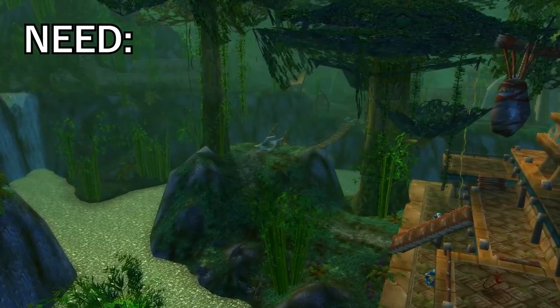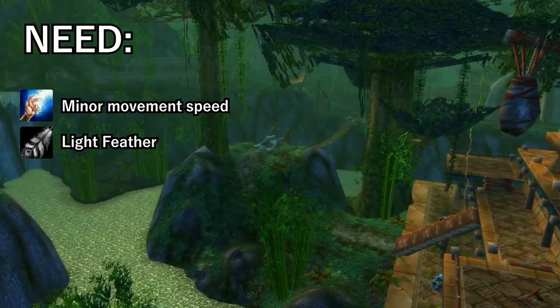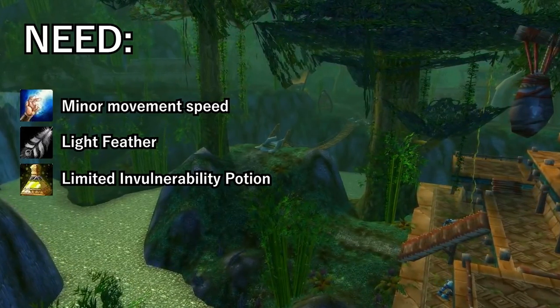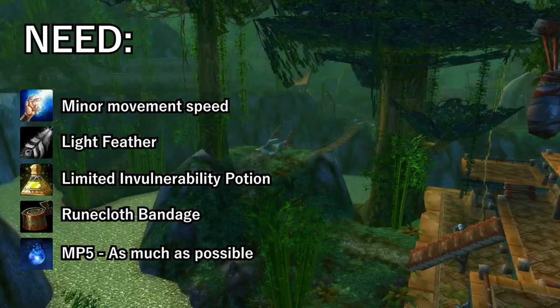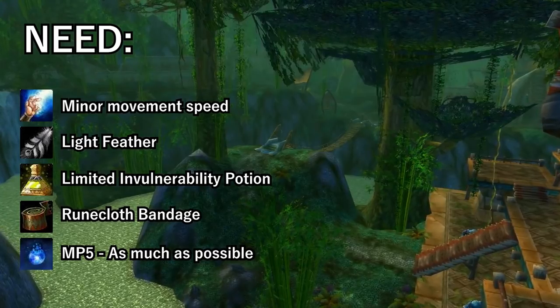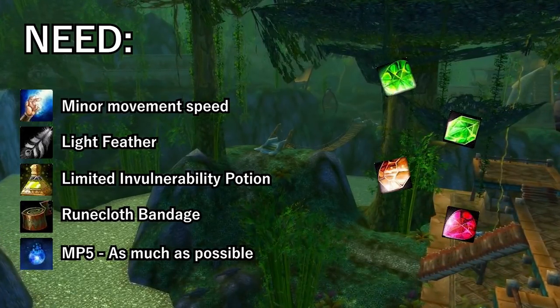The things you're going to need: minor speed to boots, light feather, limited invulnerability potion, runecloth bandages, and a ton of MP5 if you can. The less MP5 you have in this run, the more you may need of other items like mana potions. And you're going to want all of your gems.